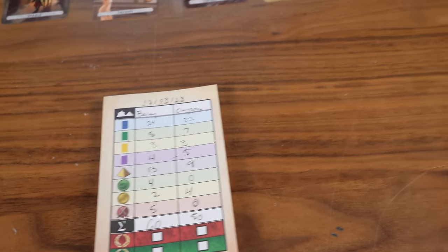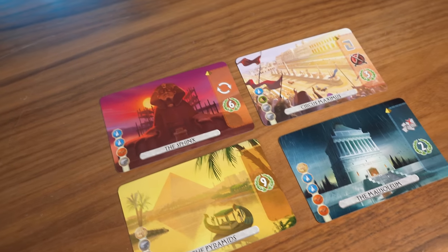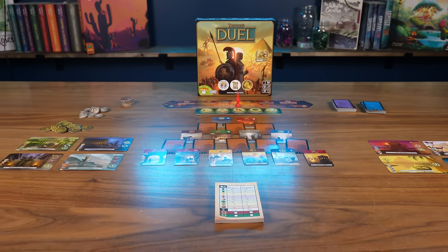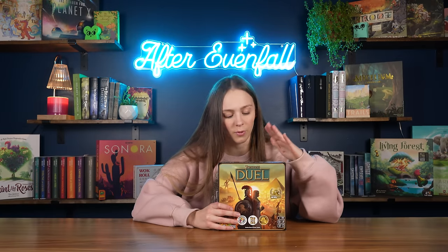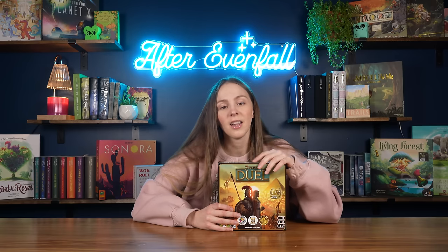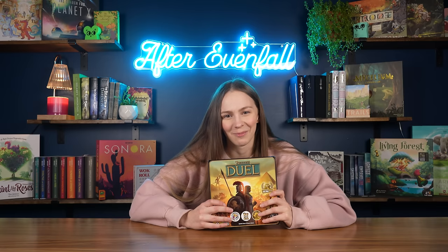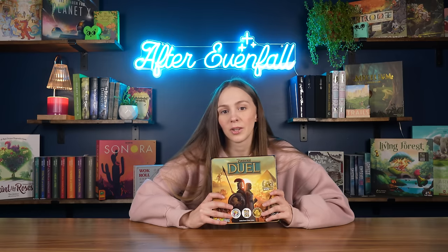Each card has a symbol at the top that allows you certain actions — some have a brick symbol or wood symbol that allows you to do other things in the game, and others have monetary symbols on the side to buy other cards. Overall, this is probably my favorite out of all the Seven Wonders games. We really like it a lot, but we live in a household where we primarily play two-player, and since it's Duel, it's not good for anything other than two players. And that is Seven Wonders Duel.